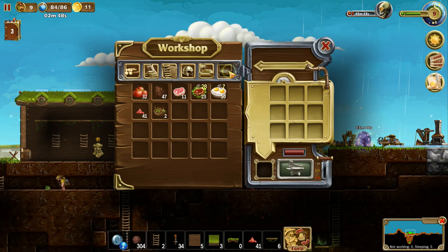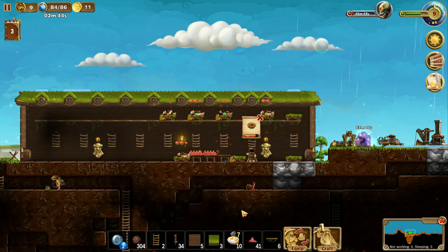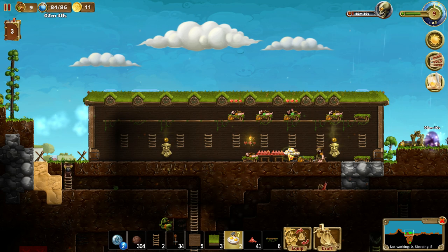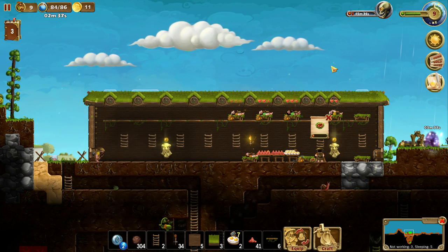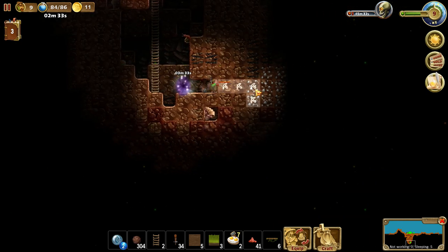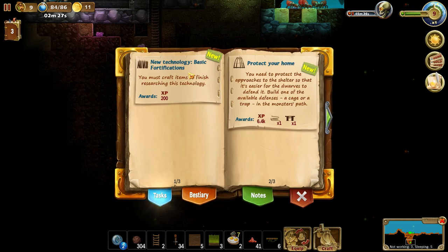I've probably got some more food. Look at these eggs. You guys want me to stack up this table with eggs? Eating good over here. I think this is silver ore, if I remember correctly — which I probably don't, because it's been a long time since I played this.